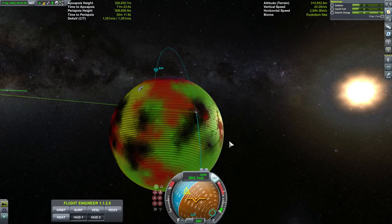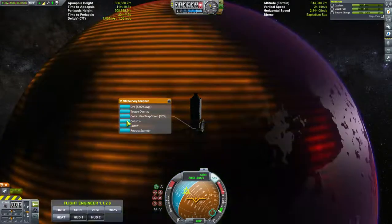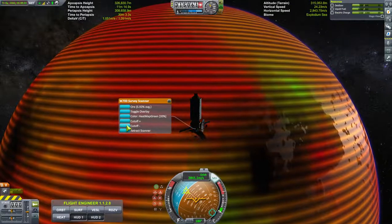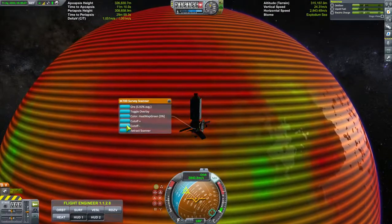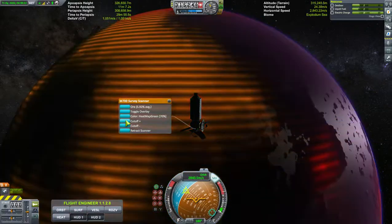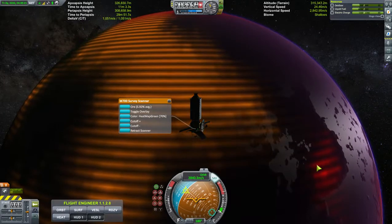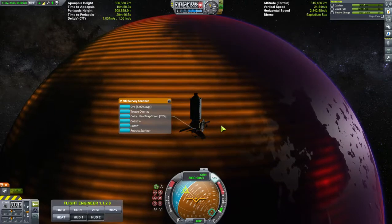Let me turn the gain up a little bit, because you can turn it down to where it shows you basically that it's low and you don't know really where to pinpoint. As you turn up the gain you usually get about 70% — 80% disappears. So at 70%, the red is going to be strong, the orange not so strong — concentration of ore.